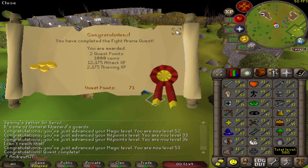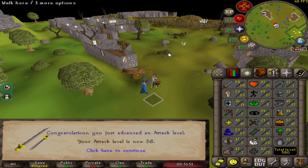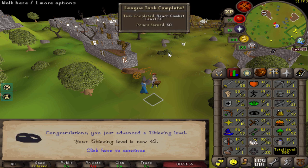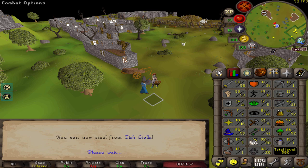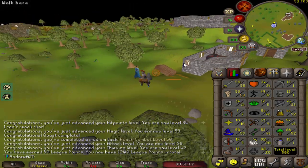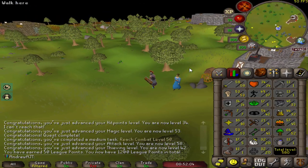I still have all those nature runes from the spirit tree grind, so I'll hopefully be able to alch things until I can afford a dragon scimitar. I'm already 58 attack so I might just take the rune axe and use that to get to 60 attack, which would be enough.